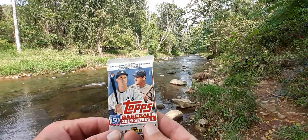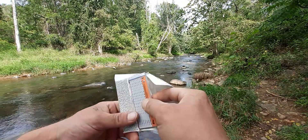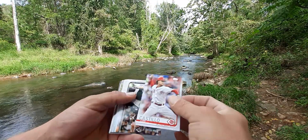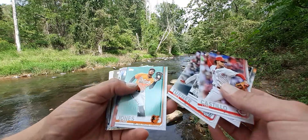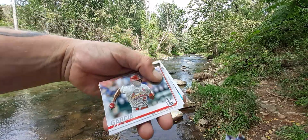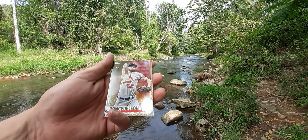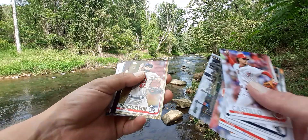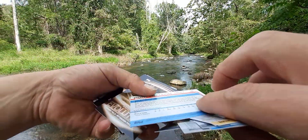Alright, Series 1. Come on baby, give me something. We have a gold card — who is it going to be? There we go, we got Garcia rookie card. It's definitely a rookie card — it is a Daniel. Number six out of 2019, that's really cool!